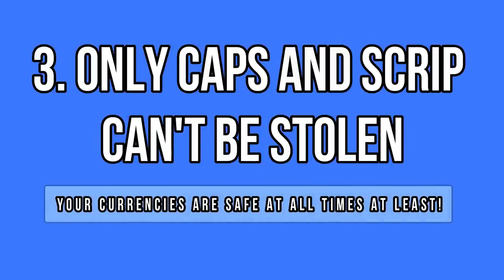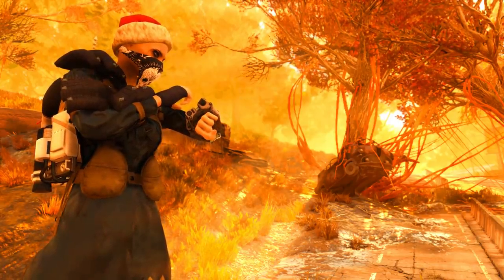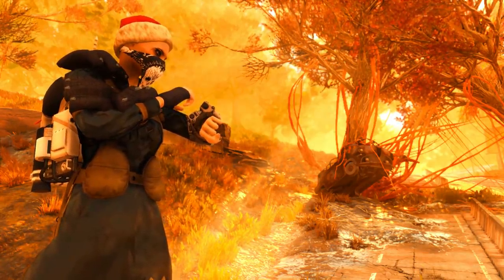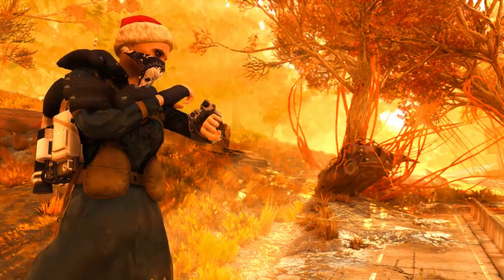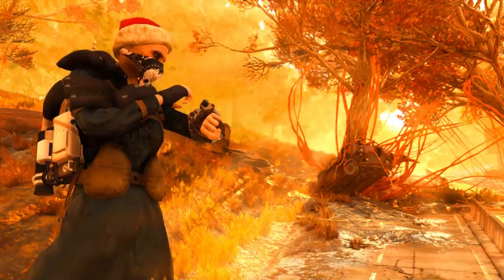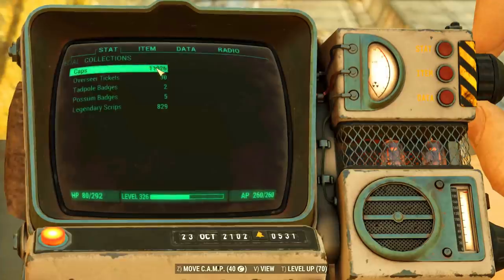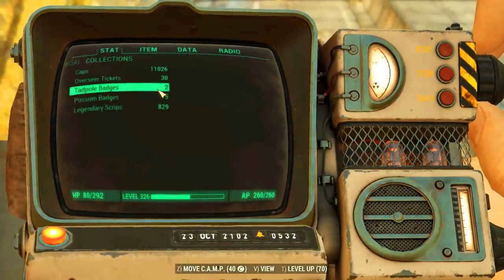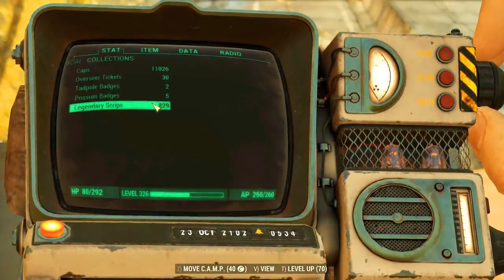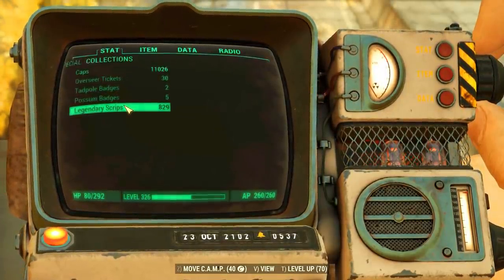The good news about this entire situation is that this new hack doesn't allow people to steal currencies from you, which includes caps, scrip, Nuclear Winter tickets, and even Tadpole and Possum badges. All your currencies are safe and cannot be stolen for the time being. I can't say the same for everything else in your inventory though, so it's totally up to you to decide if you wish to play and take the risk of losing your best items that you've taken months to get.